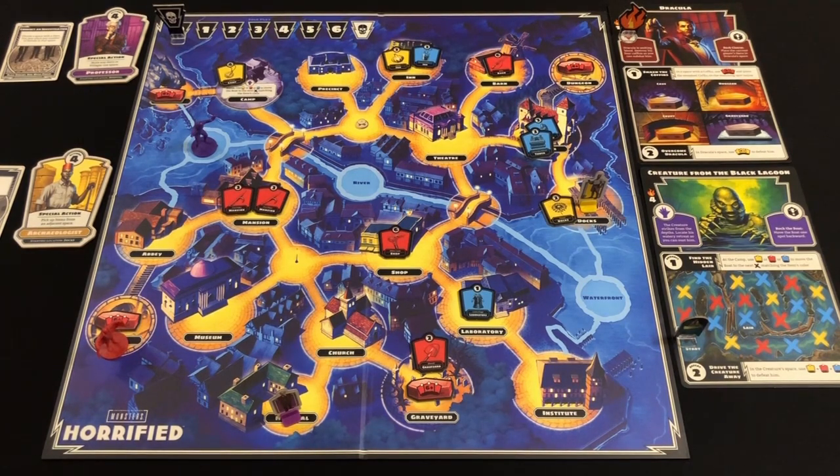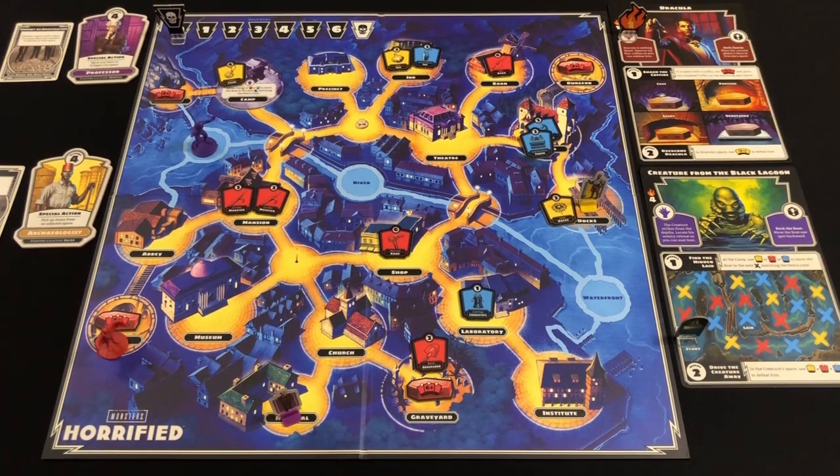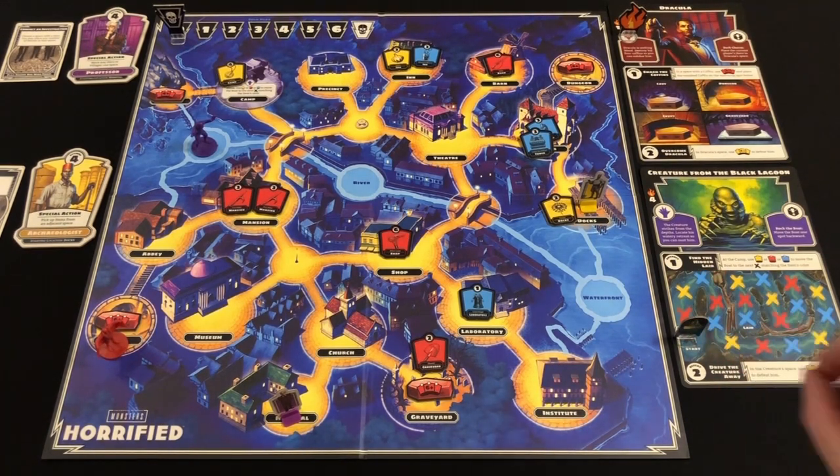For the Creature from the Black Lagoon, we have to traverse the lagoon on our boat by going to the campsite and discarding items there — each discarded item moves the boat to the next cross matching that item's colour. Once we've located the Creature's lair, we need to stand on his space and discard one yellow, one red, and one blue item of any value to defeat him. That's our goal. Let's get started — it's a very streamlined, straightforward and efficiently put together game. We begin with the Professor's turn.